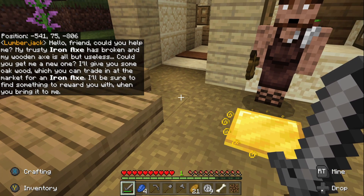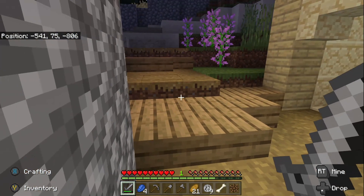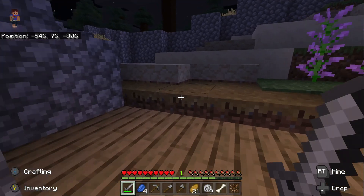Lumberjack: 'Could you help me? I just got an axe that was broken and my wooden axe is all but useless. Can you get me a new one? I'll give you some oak wood which you can trade in at the market for an Arn axe. I'll be sure to find something to reward you with when you bring it to me.' So he wants a new Arn axe. I've got Arn — grab wood. He gave me wood, so I've got to go to the marketplace.